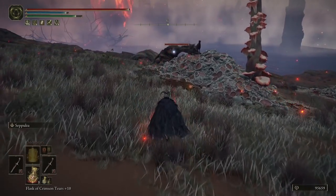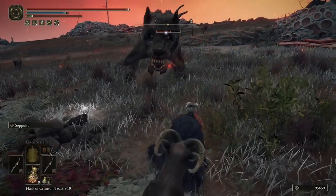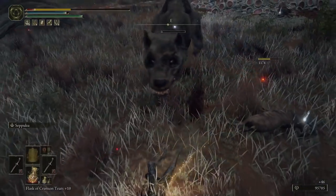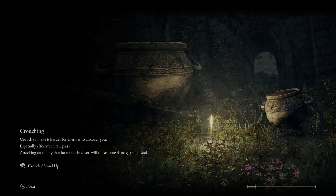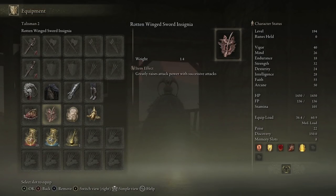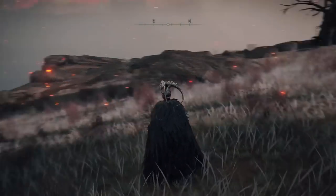Even without Seppuku procced you can see the potential of running these at a high level. With both Seppukus run out I'm still hitting for 2400. With them active we're dealing between 2800 and 3500 per jumping Left Bumper attack since it does a couple of slashes. The Rotten Winged Sword Insignia talisman will greatly raise your attack power with successive attacks — because you're jumping, pressing Left Bumper, getting multiple hits and a four-hit combo, your attack power keeps increasing the more hits you land.